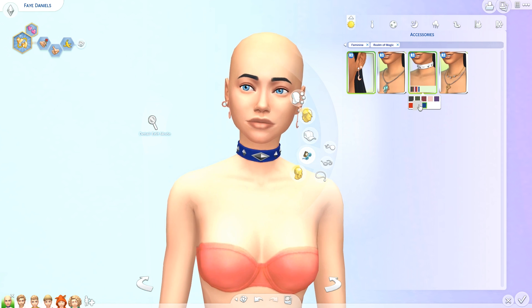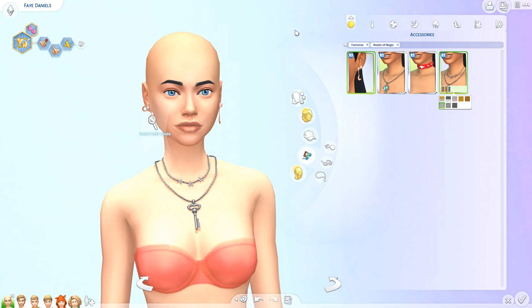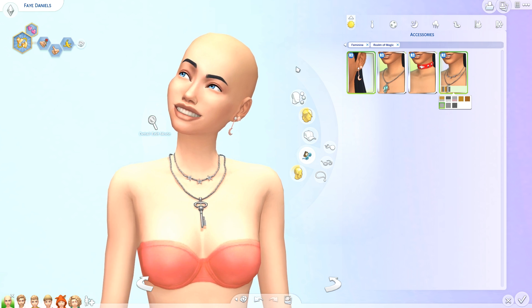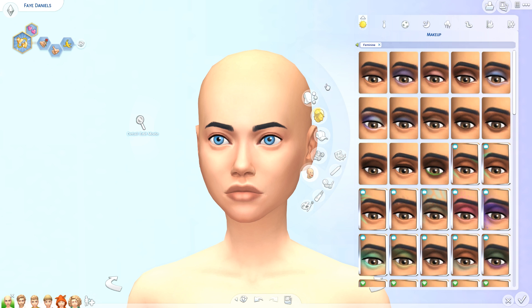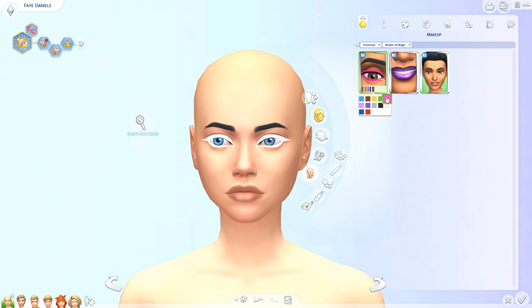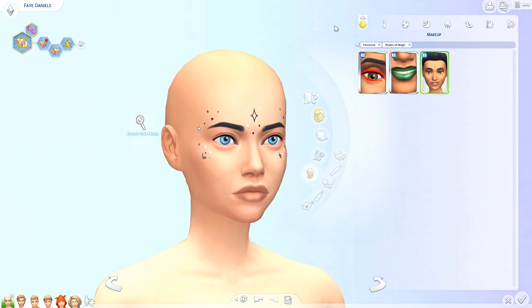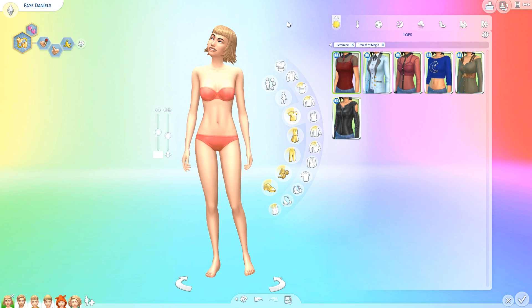Right now at this very moment I am in a car on my way to Denmark, so I've just not had the time. When I get to Denmark I will be digging into the gameplay, so let me know if you still want to see anything gameplay related. Anyway, the Create a Sim items in this pack are of course very geared towards spellcasters or witches, whatever you want to call them.